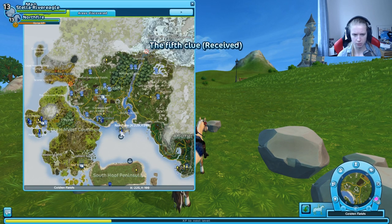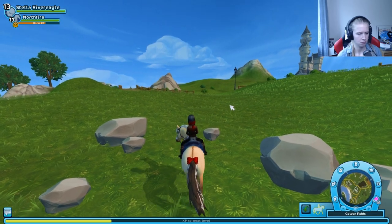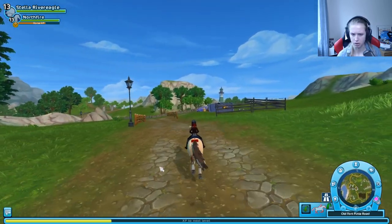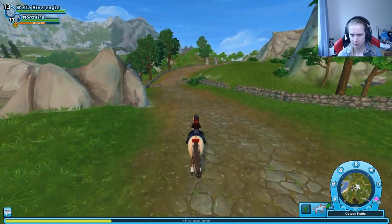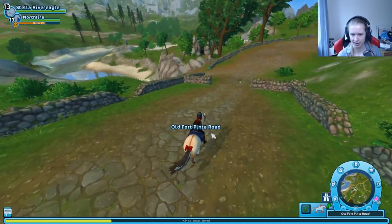Fort Pinta was the place we started - and here we have three roads meaning... well, there are three real roads here too! Hey, here we have it - the clue where the three roads join.